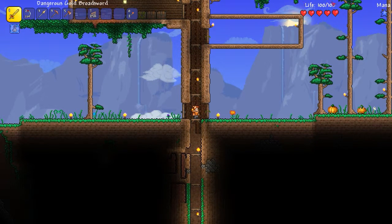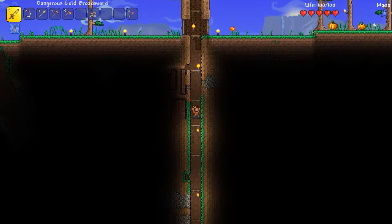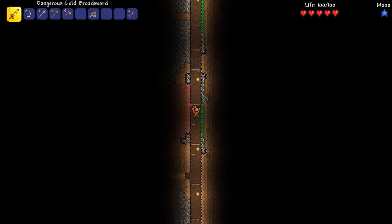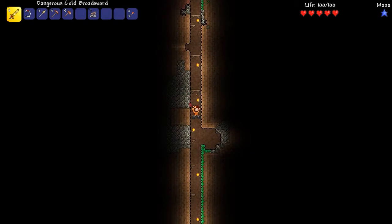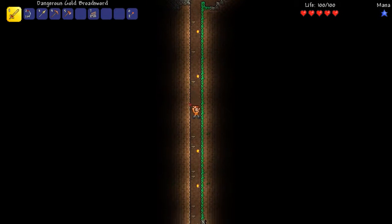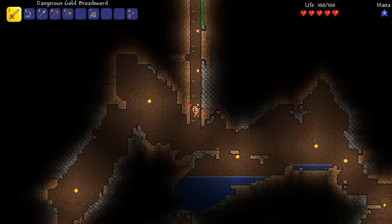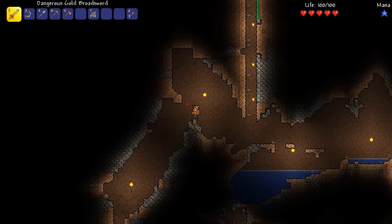Right now my health is still only five hearts - I haven't found any hearts underground to increase my health. If you don't know what I'm talking about, below ground you can find these little red hearts and if you break them it increases your life permanently. So that is a very important thing to find and we are going to try and find some today.